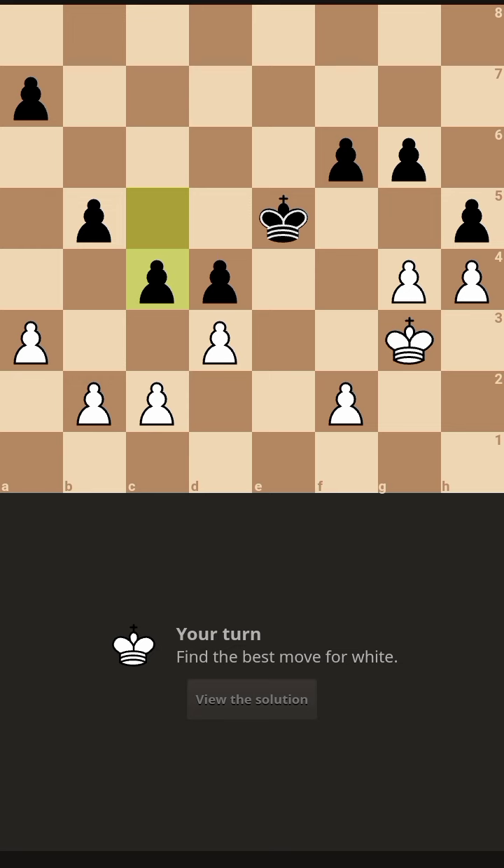Let us focus on the other side. If we play F4, then the black king has to move either E6 or D5. Let's say he plays E6, then we will play F5 check. If he takes with the G pawn, G into F5, and we will take G into H5.